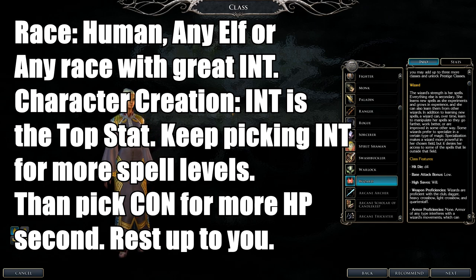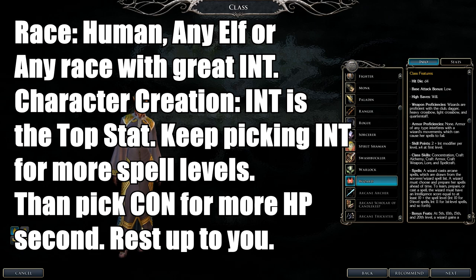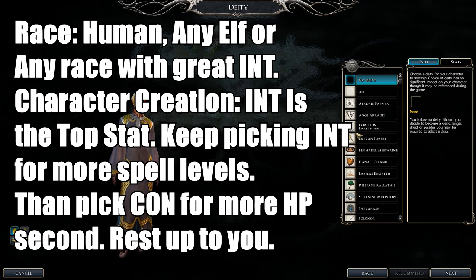Wizard spells are Intelligence-based — 19 Intelligence lets you cast ninth level spells. Recommended races are Humans, Elves, or any race with a positive Intelligence modifier. For stats, focus 100% on Intelligence, then Constitution for more hit points, then Dexterity for Reflex saves or Wisdom for Will saves. Strength 10 to 12 and Charisma is a dump stat.